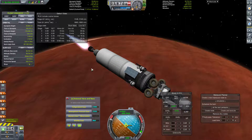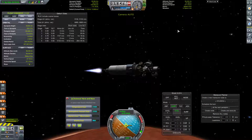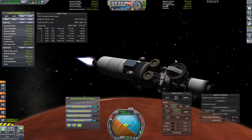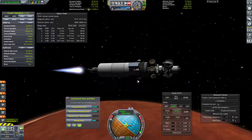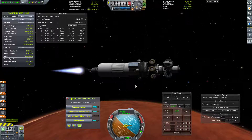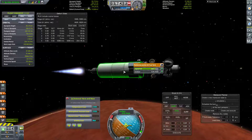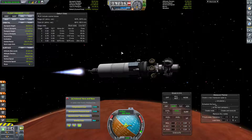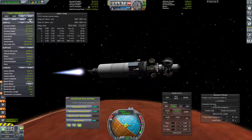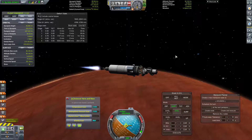Our vertical speed is increasing, but our horizontal speed is decreasing. There's basically nothing to aerobrake with here, so I'm going to treat this as essentially a powered landing. Our vertical speed is still increasing - we are up to 0.82 thrust to weight ratio in this stage. Hopefully by the time we impact here in about four minutes, our thrust to weight will have reached 1.0 and we can actually fight against gravity. That would be nice.